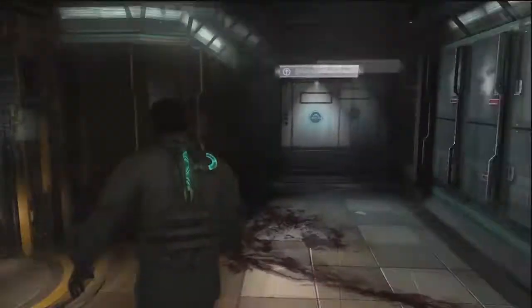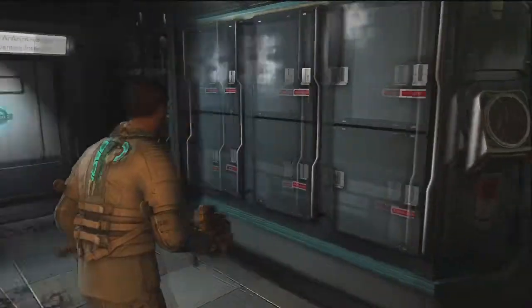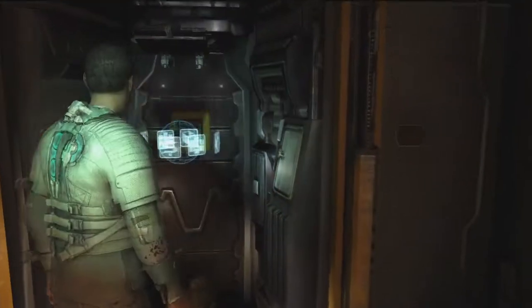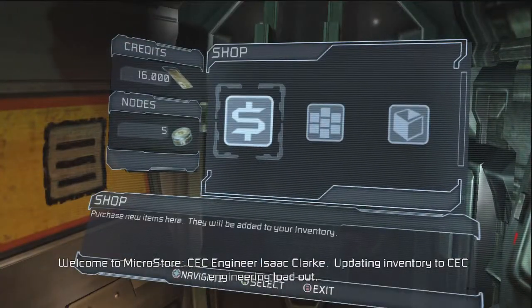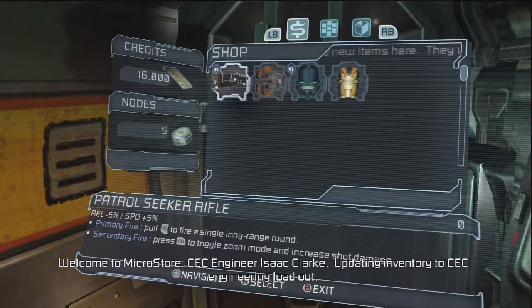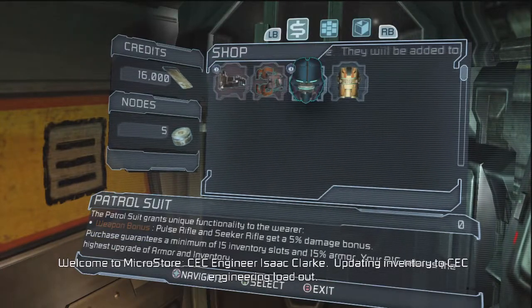More money. Let's go ahead and take a look at the store. I just want to make sure, yeah, there's nothing else here right now. I would like a suit if I could. What do we got here? Patrol suit. The patrol suit.